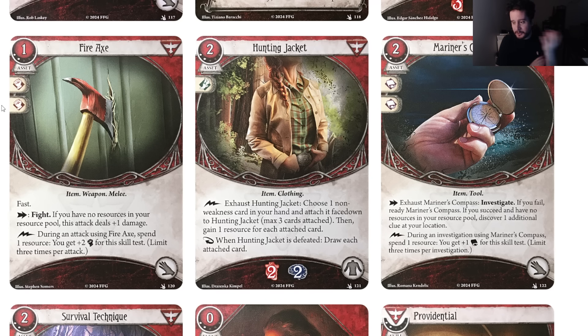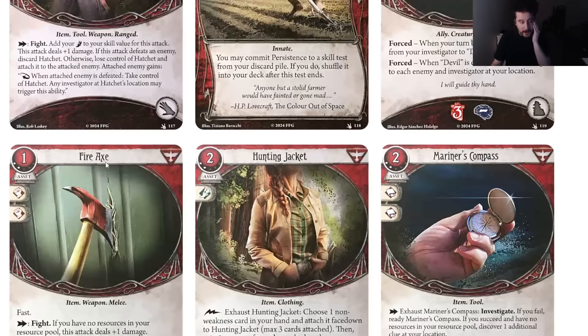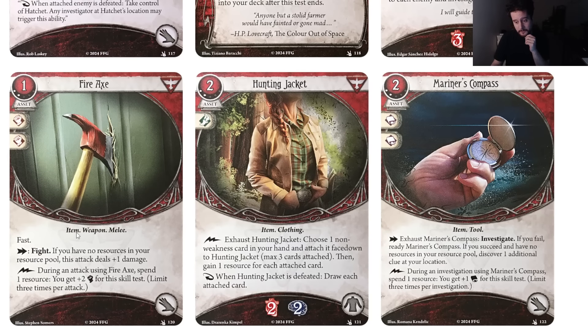With weapons you usually get them in your opening hand and play them turn one. Maybe the intent is that with the hatchet rotation you need to switch out weapons more, and the Fire Axe fits into that. You can also play it in Daniella — that's actually not bad, because Daniella can now run it. I just don't think it's exciting or worth a card slot as printed. Maybe Fire Axe just didn't need an upgrade.